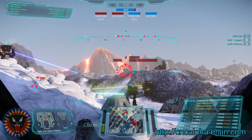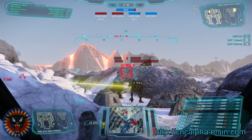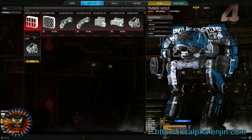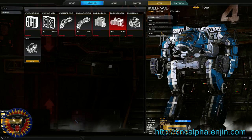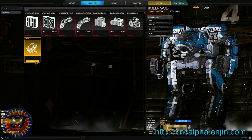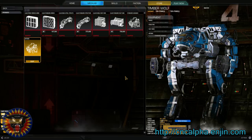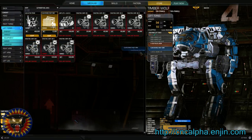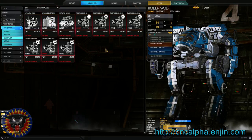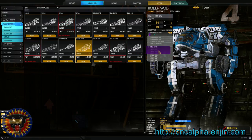While these descriptions are correct for inner sphere mechs, there are some slight differences for clan omnimechs that we need to cover. Clan mechs are unable to change their upgrades beyond Artemis missile guidance — it is impossible to change the type of internal structure, armor, or heatsinks on a clan mech. While they are unable to change these three upgrades, when applied to a clan mech they are more effective than their inner sphere counterparts. For example, clan double heatsinks follow the same rules for internal and external heatsink effectiveness, but they only occupy two critical slots compared to three. Endosteel and Ferrofibrous take up only seven critical slots compared to fourteen.